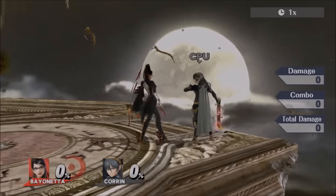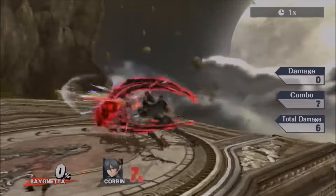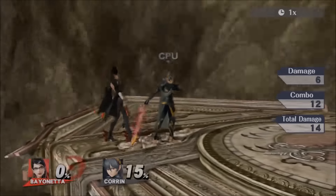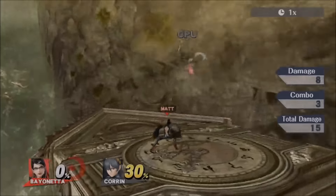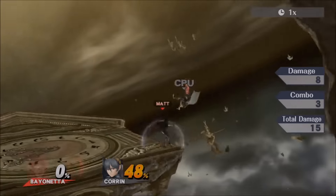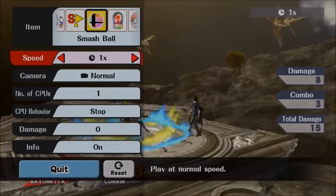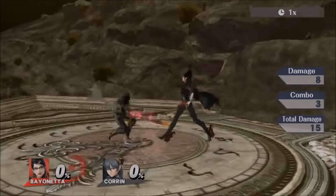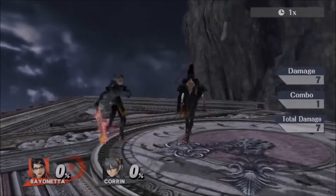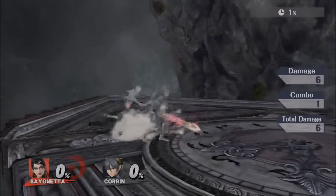We'll go over her moveset first. Her standard jab is pretty awesome because it goes on for a really long time — it looks fancy. Then you've got your side tilt, which if you keep repeatedly doing it, you can combo into a three-hit succession. Next up, down tilt is a pretty standard move for comboing; the range isn't the greatest but it's fast.